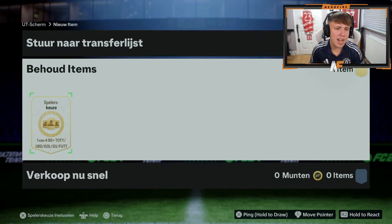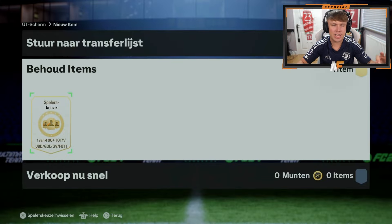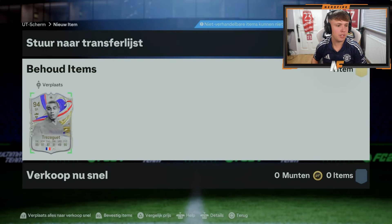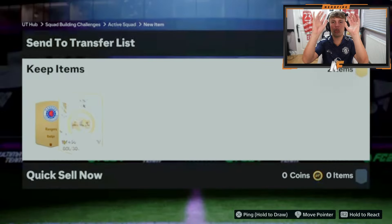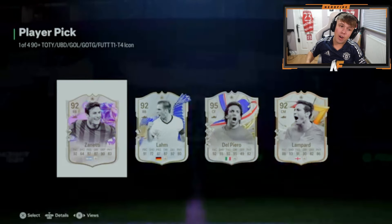Cameron here with a 90 plus icon pick again. We'll have the Footies picks as well but icon pick now. Make it someone sick. Charlton goes really nicely in the event but he already owns him. Raul — that's probably what I would have done. Another 90 plus icon player pick, one of four — oh, Del Piero! Five star five star, and a finesse plus on that as well, very nice combo. Solid pull.